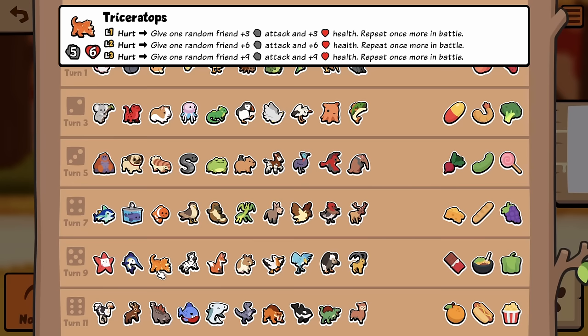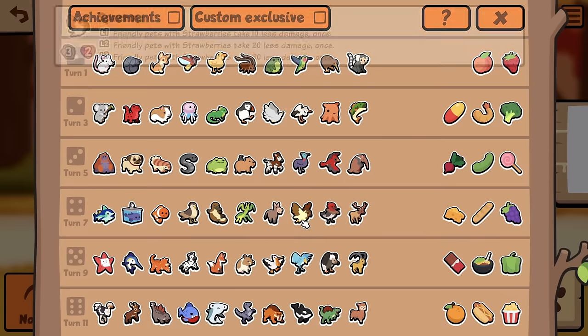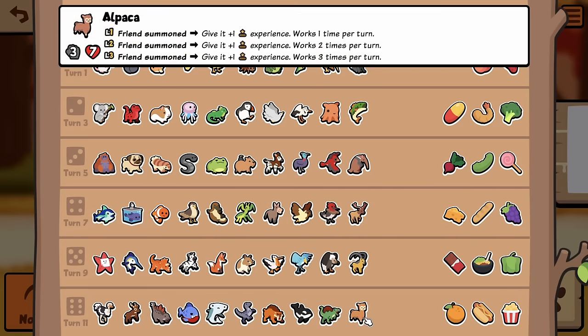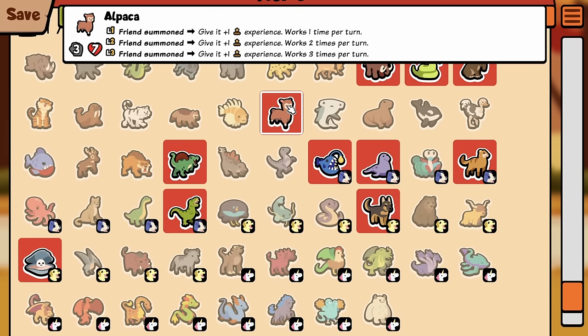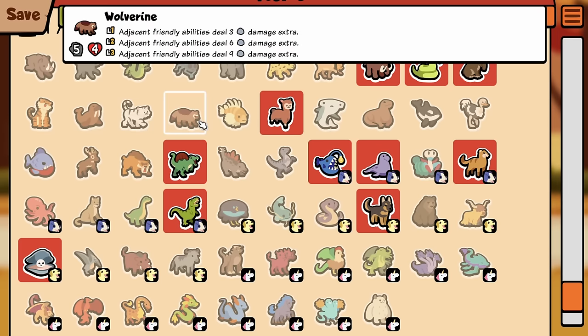We didn't even get to use Triceratops, and I think that shit's going to be broken with Woodpecker. I didn't even get to use half the things, and I still feel like Ibex is going to be crazy broken. So Alpaca's just straight up a Tier 6 now — really? Yep, look at that. Man, dude, how the mighty have fallen. I remember when it used to be a Tier 6 and it was absolutely broken.